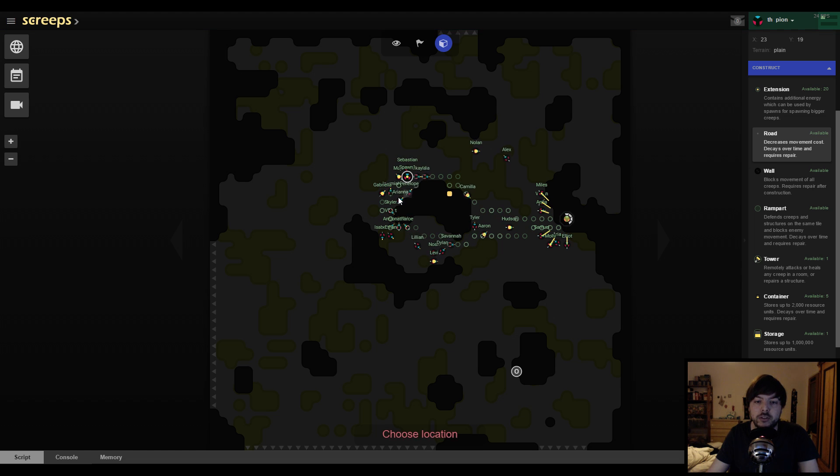What we're gonna do is build a bunch of roads and connect the important spaces — the energy sources, the spawn, and the upgrader with each other — so creeps can move quickly between them. We're gonna build roads two tiles broad because that's easier for creeps to maneuver, and we can add more roads later.